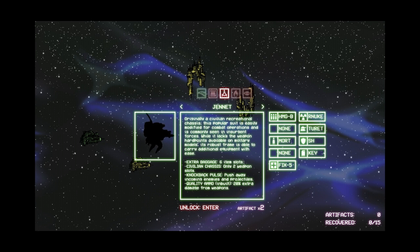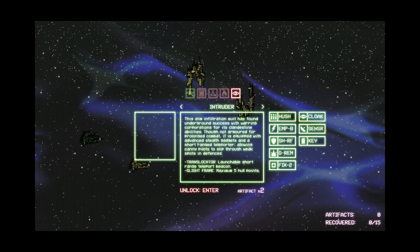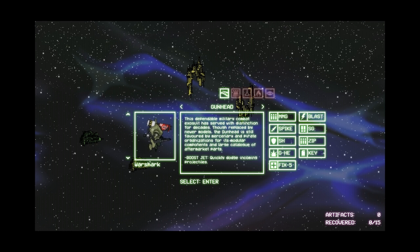Genet has extra baggage — 6 item slots — and civilian chassis with only 2 weapon slots. Knockback pulse: push away incoming enemies and projectiles. Quantity ammo, inbuilt: 20% extra damage from weapons — that's kind of useful. Salamander has continuous boost that projects damaging flames and hazard coating, takes no damage from fire or slime. Intruder has a launchable short-range teleport beacon and slight frame, maximum 5 hold points — interesting, could be kind of useful.